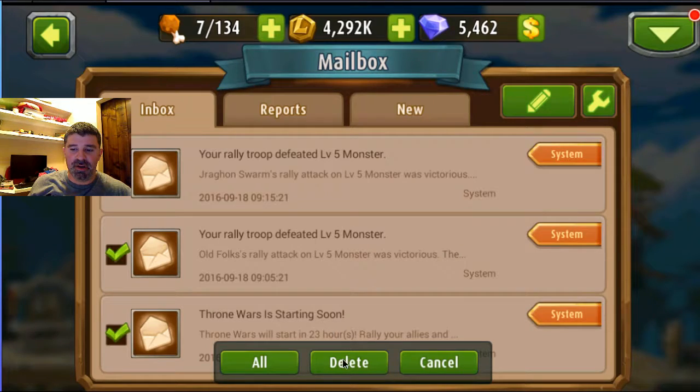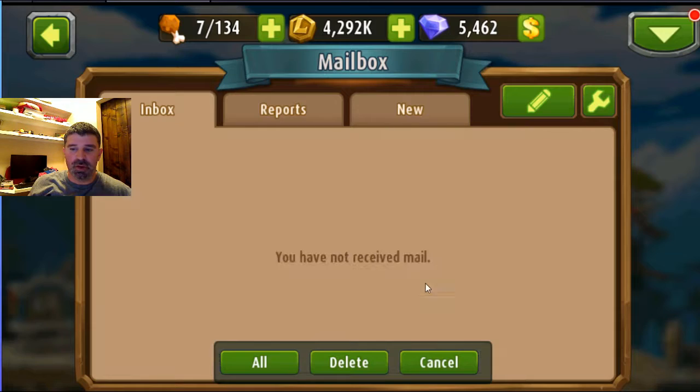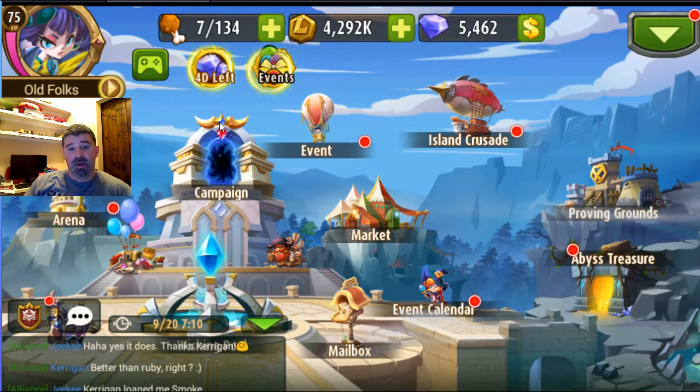Now the cool thing about this is it's not ever going to delete something like a reward until you claim that reward — it won't delete it for you through that 'All' method. So it's kind of cool. I wake up every morning, I get my rewards for the arena, or my awards for the brawl, or whatever — maybe some runes that came in that I won, or sorry, you didn't win the roll for the team raid — it goes ahead and puts it into my mailbox. And if I go ahead and delete all the other mail, it won't delete those or select those for me, so it kind of saves them.